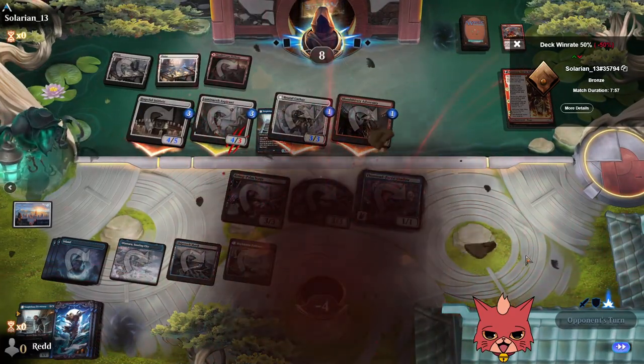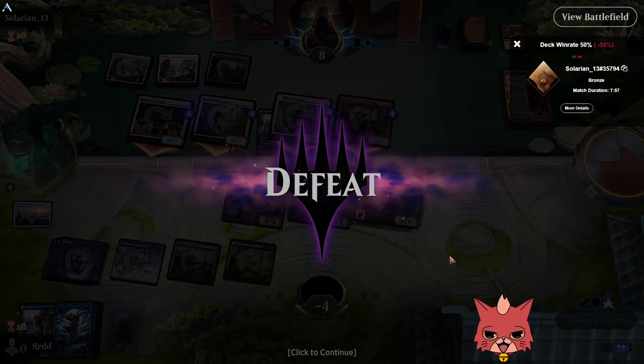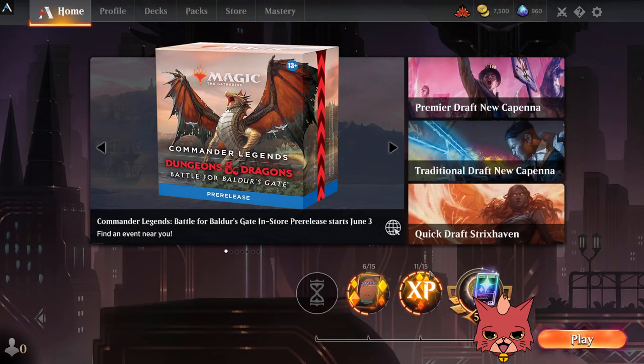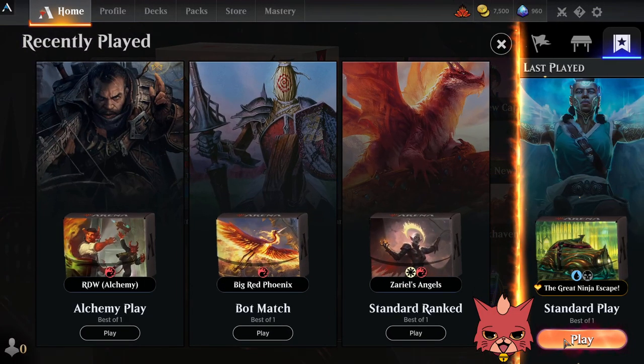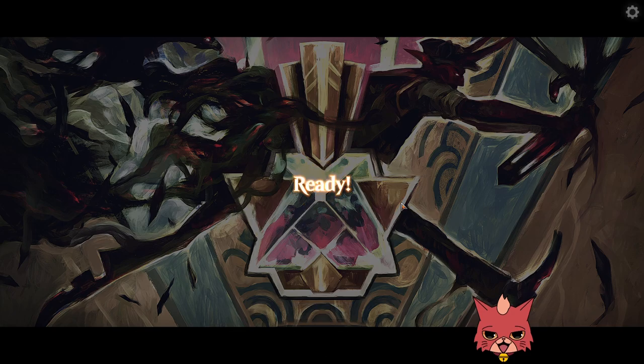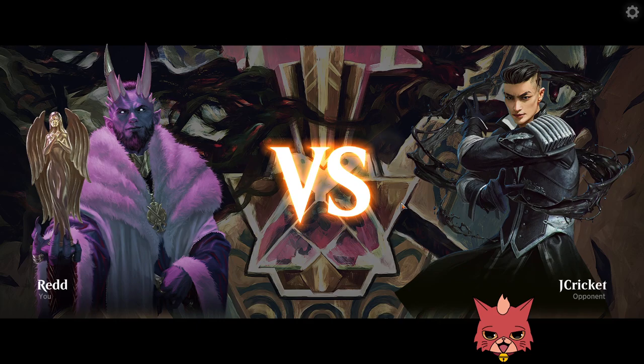I do enjoy playing against those Boros builds, because one — they're pretty fair. They're powerful but they feel fair. And it's nice to know what's in the opponent's deck. When New Capenna dropped, the meta was constantly shifting, so you'd constantly think you knew what the opponent was playing, but you had no idea — which ended up being very tough.